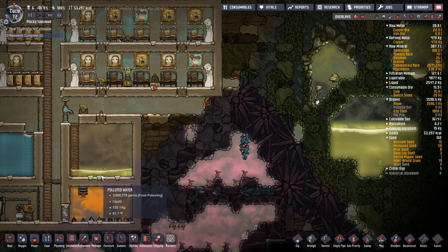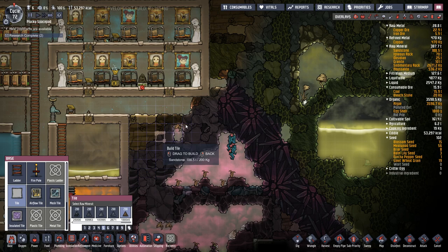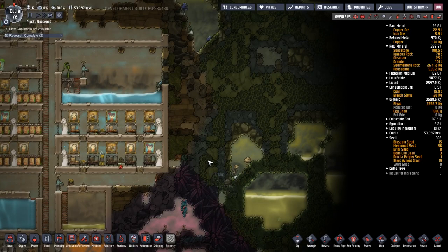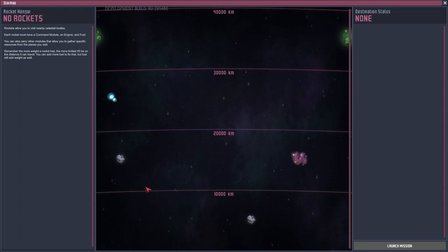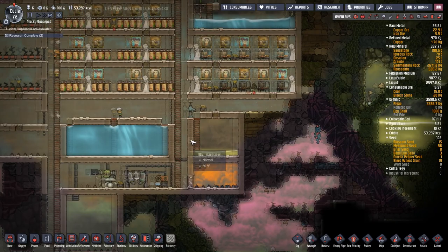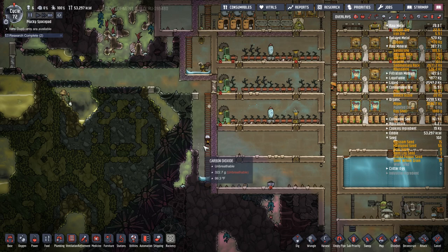Let's do something like this. What's the temperature here? Not that bad. Abyssalite at 536. As I build this, I would like this portion to be out of this area. Let's dig some of this smartly.